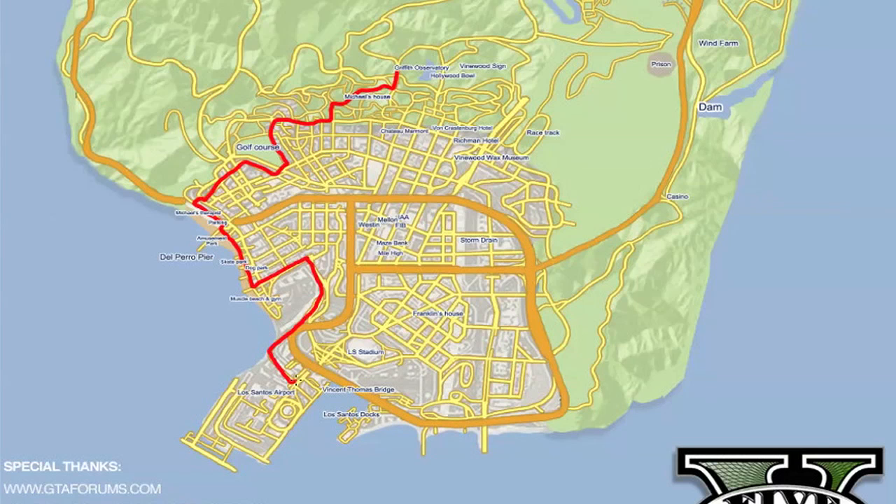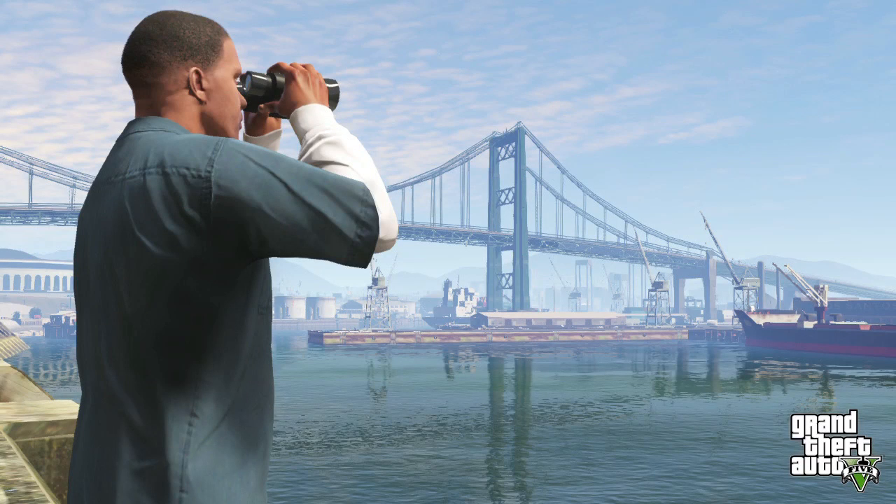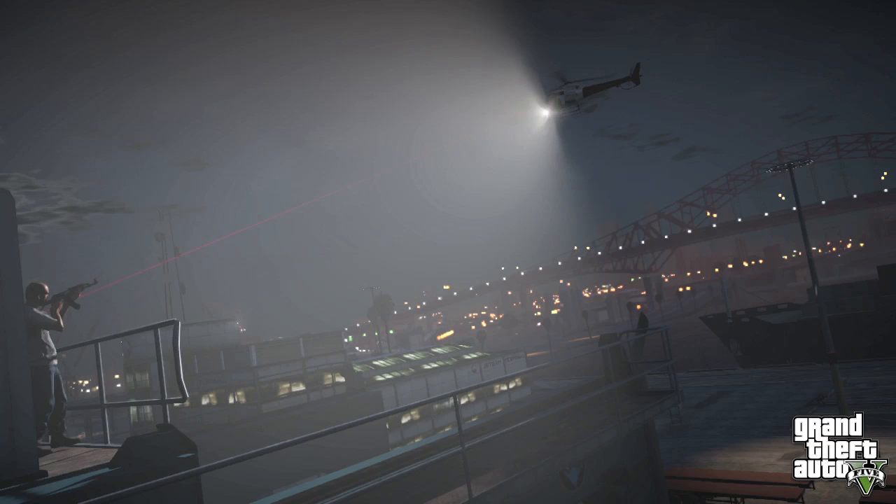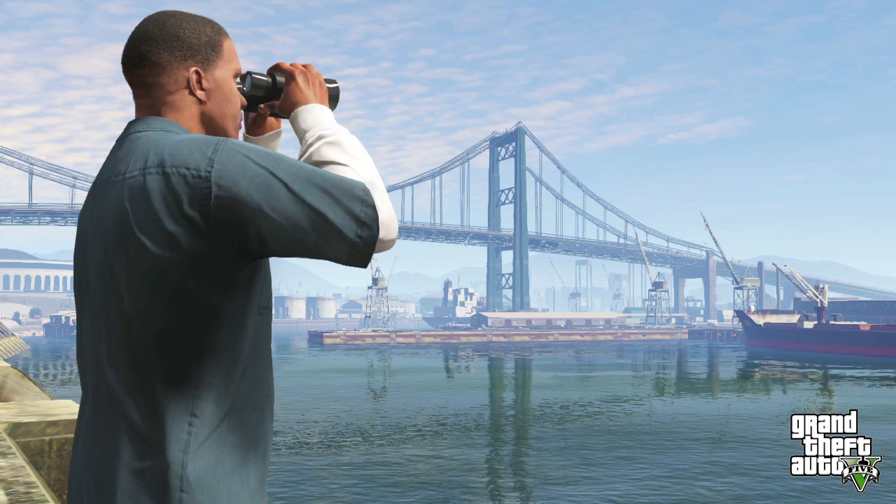From Los Santos Airport we head past the Vincent Thomas Bridge — a huge iconic bridge seen in various screens, not unlike the San Francisco Golden Gate Bridge. Then heading southeast we pass Los Santos Docks. The docks are where we've seen some early screenshots — we think Trevor with a laser-sighted rifle was down in the docks area, and it seems likely there'll be heist activity there. We've also seen Franklin down there with his binoculars looking out over the docks, which ties in to a big shipping heist later on.